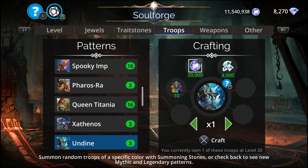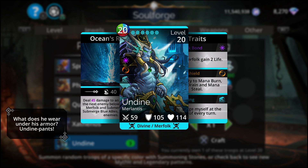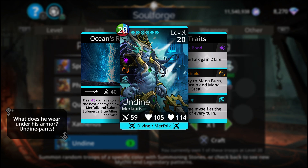I'm not going to craft Undine. It deals 45 damage to an enemy and the next enemy below, boosted by Merfolk and submerged allies, submerges blue allies, and silences blue enemies. This troop has become very good with the addition of Tri-Arm Triton, so this would definitely be my pick of the week.